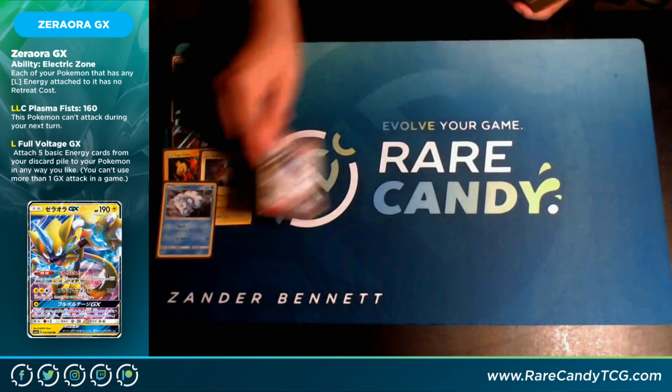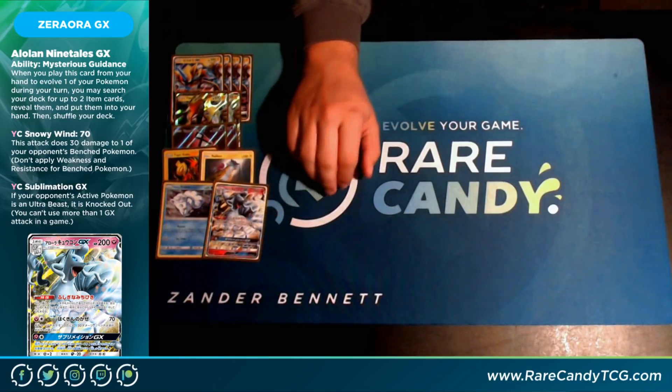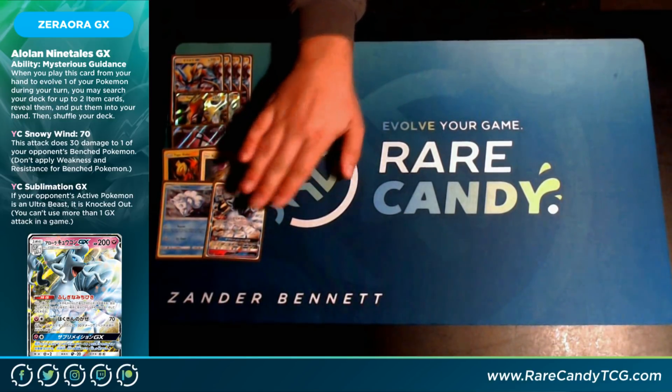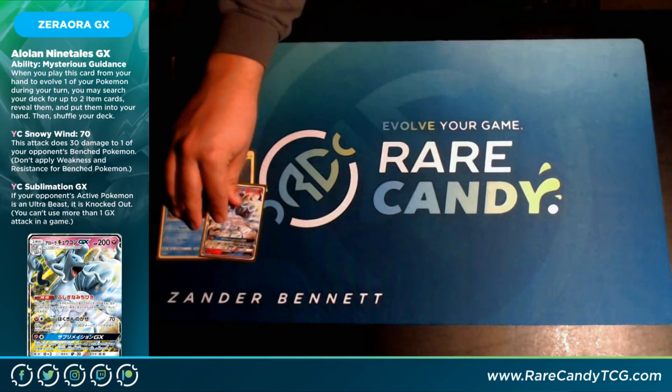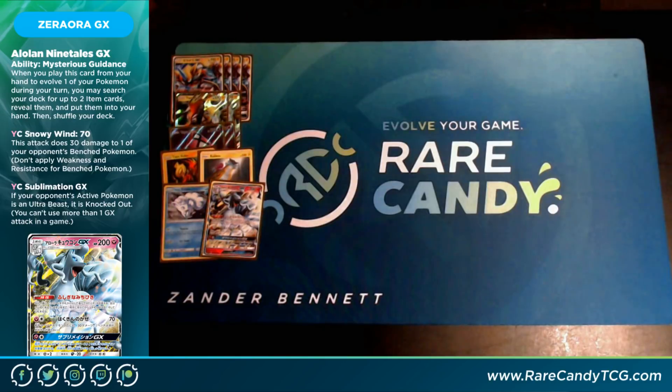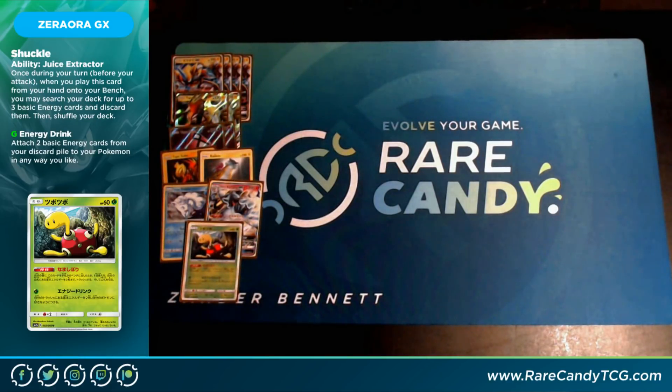We have a 1-1 Alolan Ninetales GX line from the new set, Lost Thunder. This is something I really wanted to try out, especially because of the importance of Electropower, which we'll talk about more. Being able to search your deck for two items is strong in any deck and it's really not hard to fit two cards in. If you're not going to go for it, you can just Ultra Ball them away. This deck's not playing Sightseer, but decks with Sightseer can just throw it away before drawing cards. The 1-1 Ninetales showed up a lot in the Testing Grounds and was highly relevant.